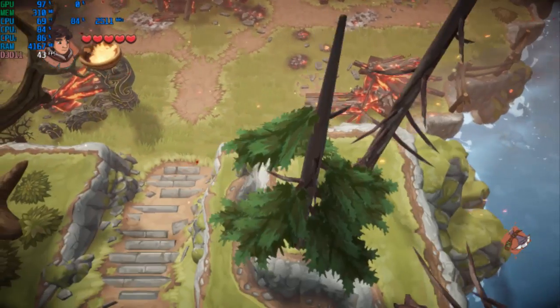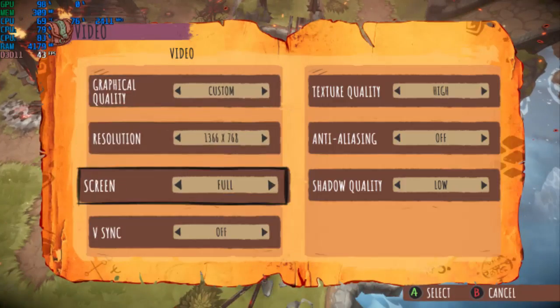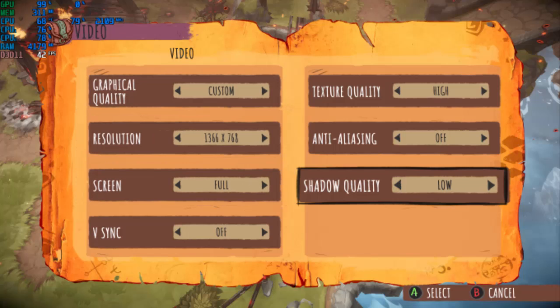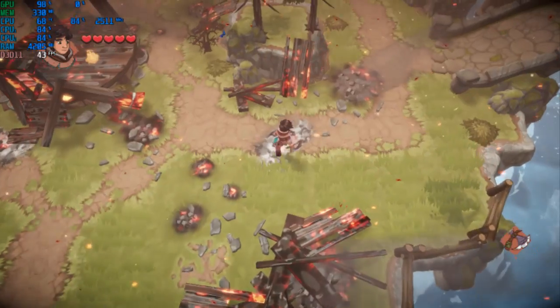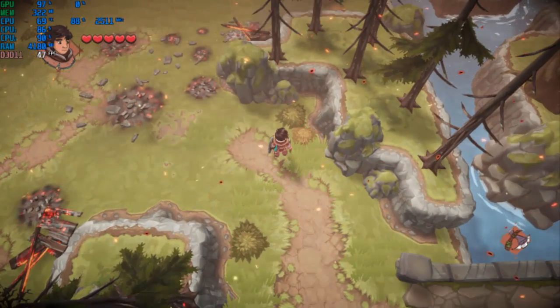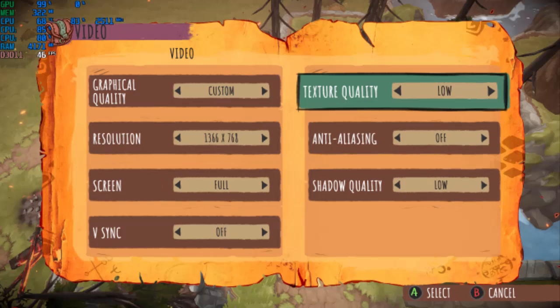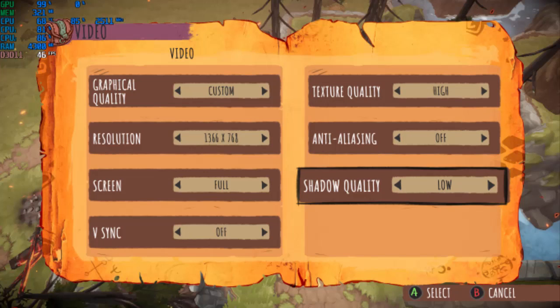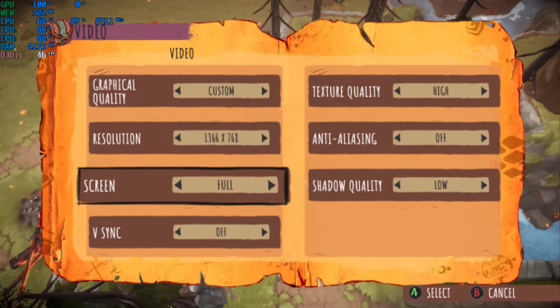The game runs fine. The resolution options are a bit crazy — I'll show you those. Clicking on the settings all the time is annoying. I mean it looks exactly the same — nothing changed. My resolution is the only thing causing the problem. Do not leave on anti-aliasing — anti-aliasing takes off a huge amount of frames for some reason.